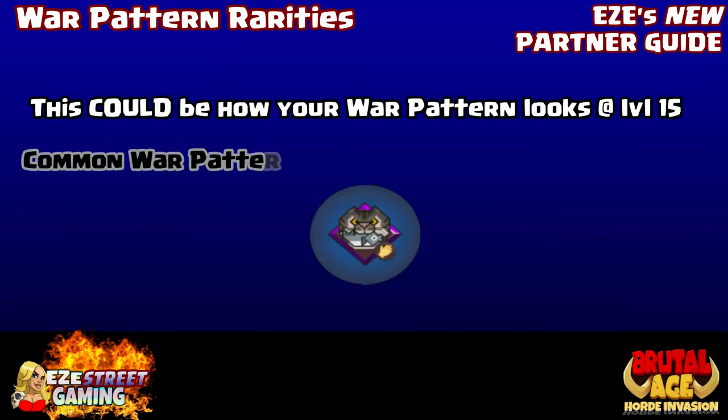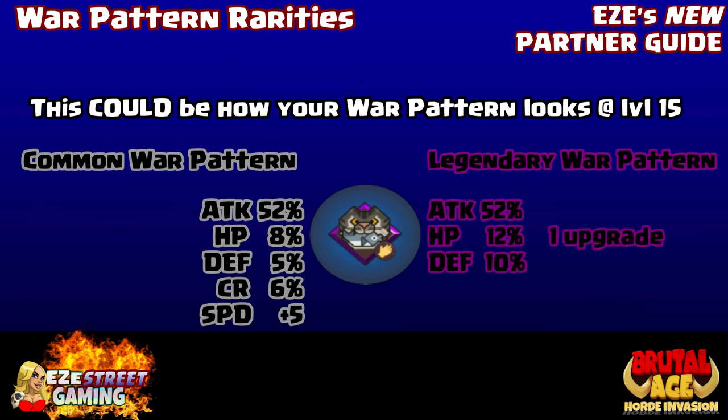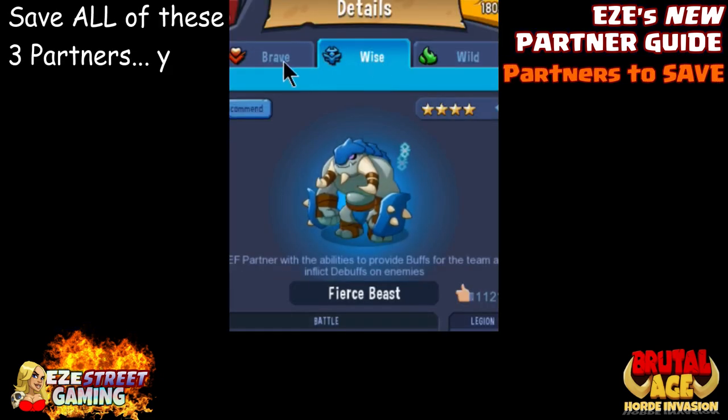Getting five-star patterns is really important. For a common war pattern the first skill — say attack at 52% — will be the same as a legendary, but look at the second, third, and fourth numbers. In this example speed got two upgrades, defense got one, hit points got one — a huge difference at the end. If it wasn't a five-star pattern, the attack would only be around 42% for a four-star or 32% for a three-star.